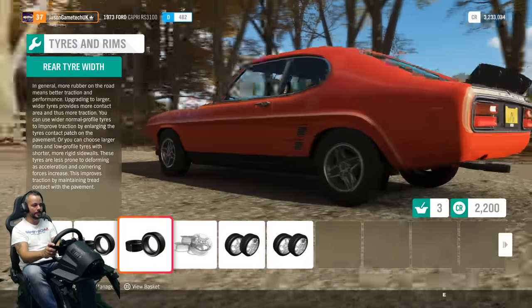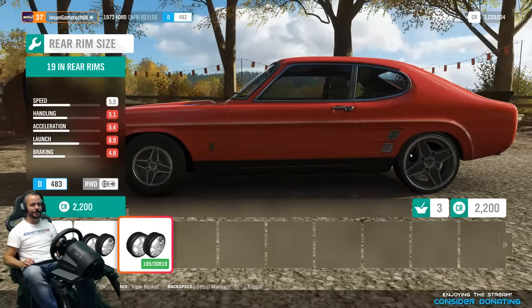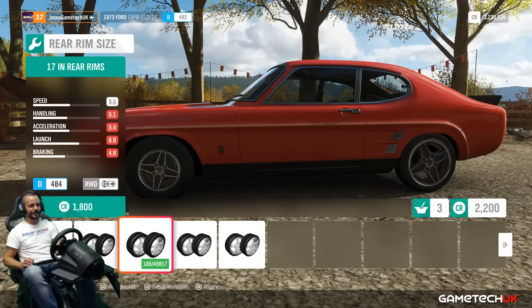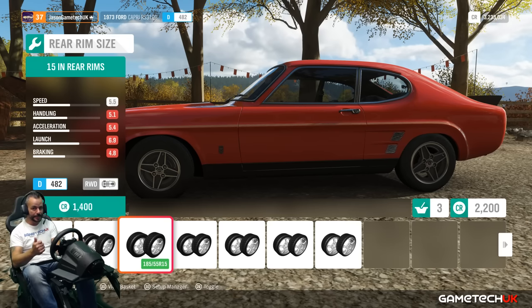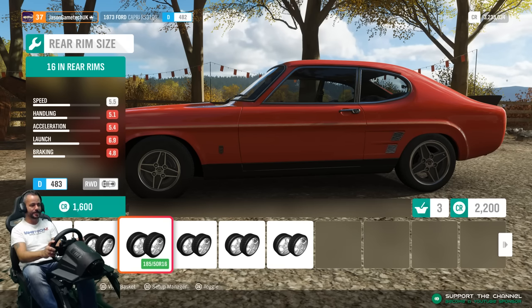Oh, you can change the front rim style and make them bigger! Look at that - it's weird how the rim size completely changes the style of the car. I've found some wheels that keep the original style but much bigger - 19 inch on a Capri though, bloody hell. I really like that though. Standards are 13s as I thought. I'm definitely going bigger on these.